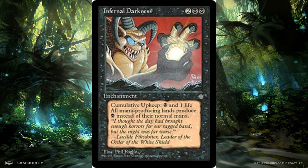Then we have Infernal Darkness — very similar to Contamination, which makes all lands essentially tap for black mana only. The difference is that Contamination requires sacrificing a creature during your upkeep or else you sacrifice it, whereas Infernal Darkness uses cumulative upkeep, which is harder to sustain as it keeps going up. It's a bit more fair than Contamination, but for two to three turns it's just as oppressive. Not as many people know about it, and it's definitely a hellish enchantment — but that's kind of what black does.